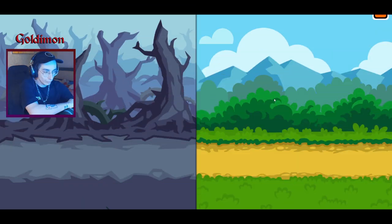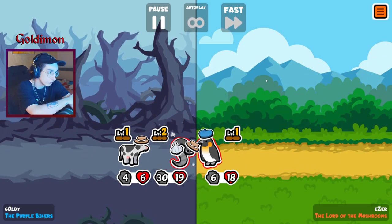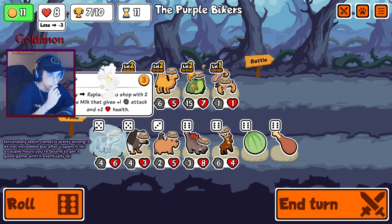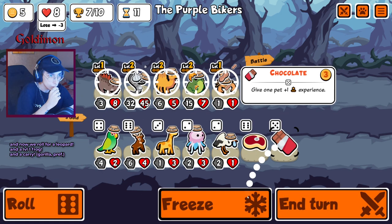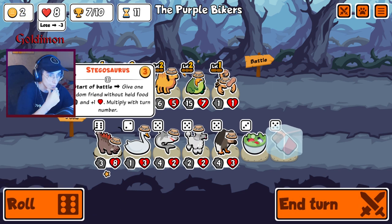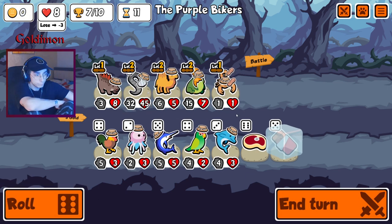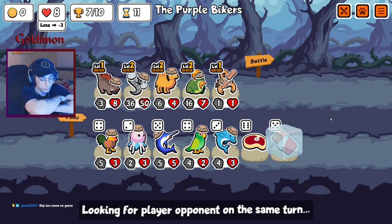We just need to find the best of the stuff we need. Sounds easy, right? No, it doesn't sound easy. We've got good wins and good HP. I'll do this - good boss for two gold. Level two stego and then we just win, but no. Let me get the stuff. We can get a leopard. Okay, 8 HP too.